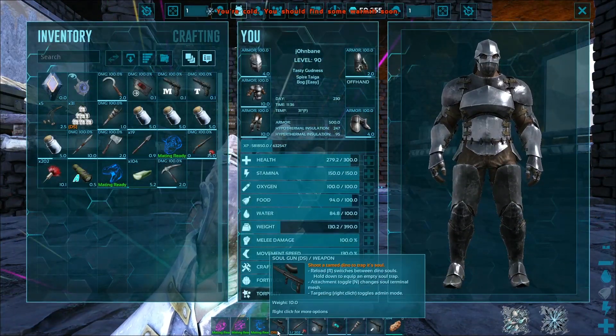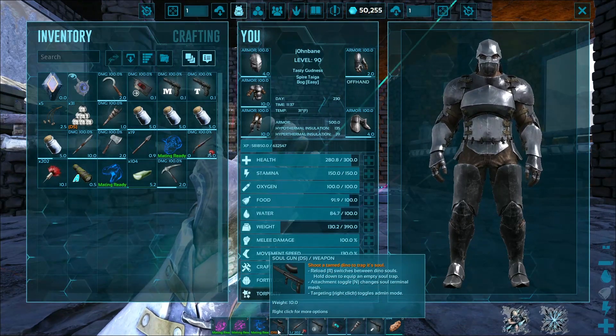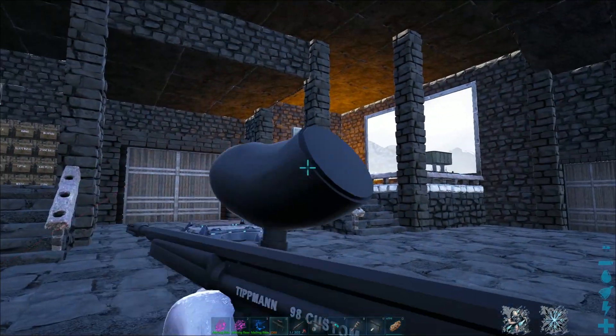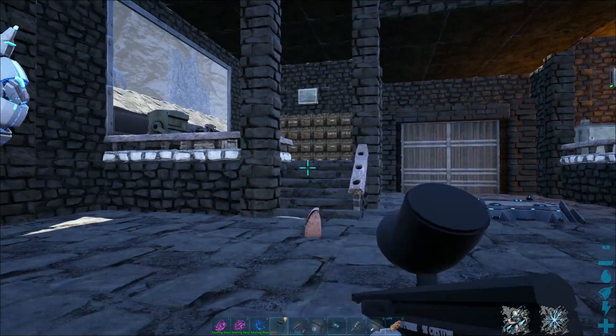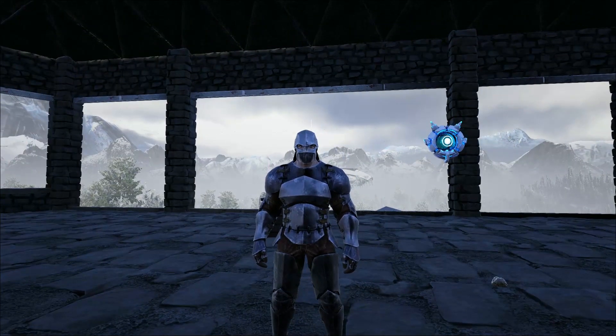The soul gem gun makes life a tab easier. There are a couple other things it does as well — reload to switch between dino souls so you can shoot stuff out, hold down to equip an emptied soul trap in your hand, attachment toggle to change the soul terminal mesh. There's just a whole bunch of things like that. You can press N and it changes it. Very nice.